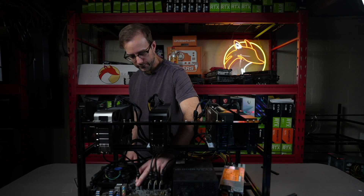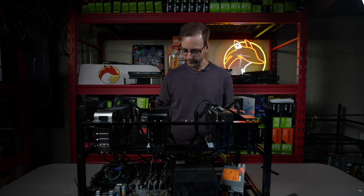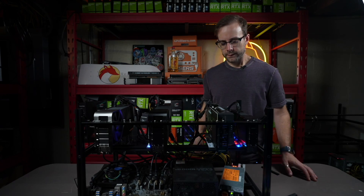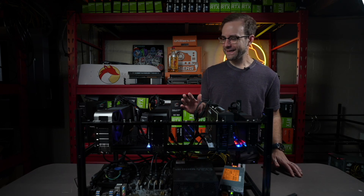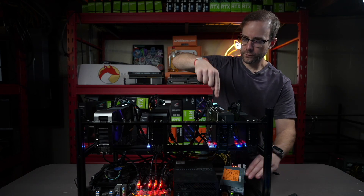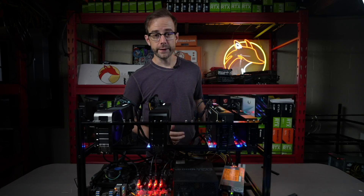I already have Hive OS on the SSD on this, so I think I'm good. Next thing we're going to do is power this up. I'm going to turn on the server power supply first, and we can see the 4080 Super fans are running, 4070 Super fans are running. Then the last thing is to power on the ATX power supply, which has the 4090 and the 4070 Ti Super on it — those are both lit up. We got power to all the risers. Let's take a look in Hive OS — there's all four cards in Hive OS.